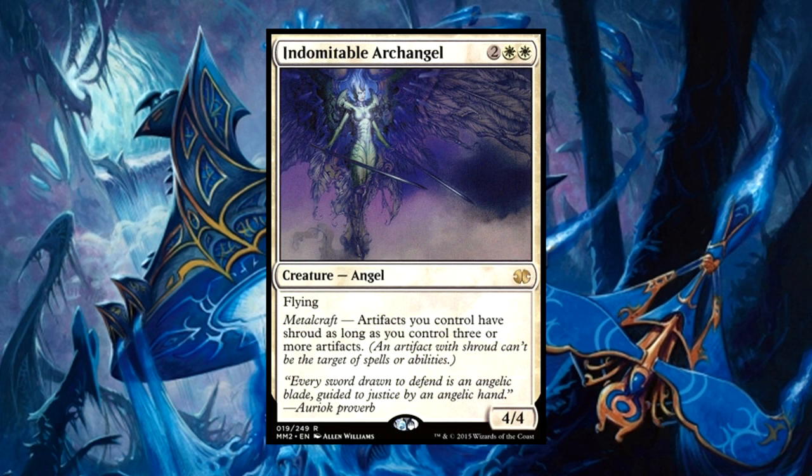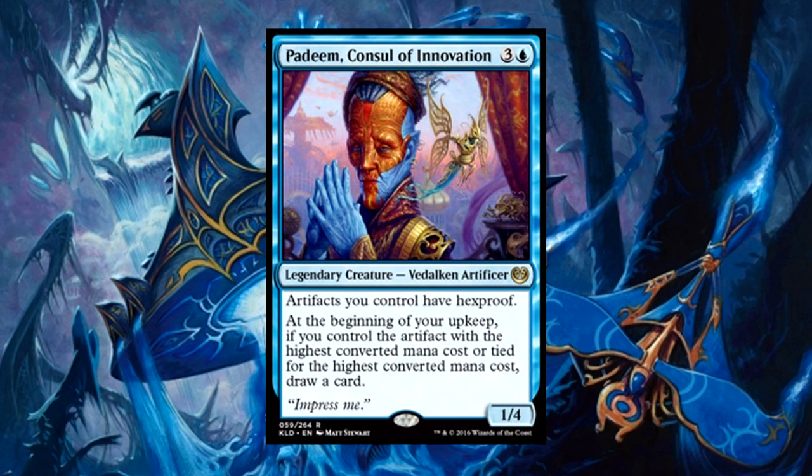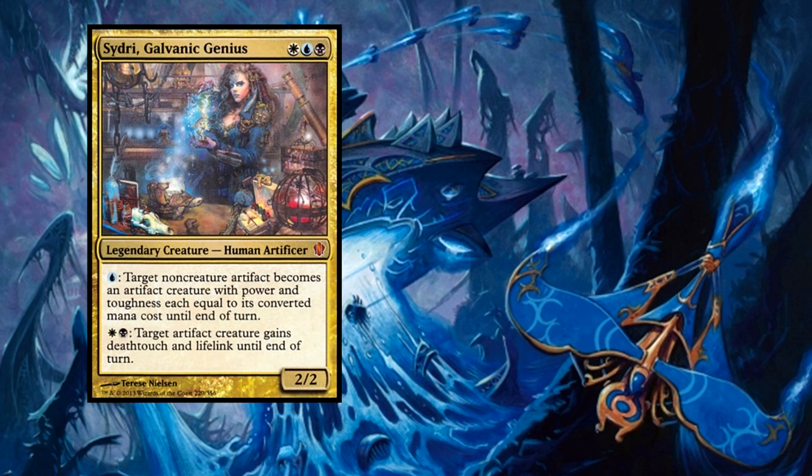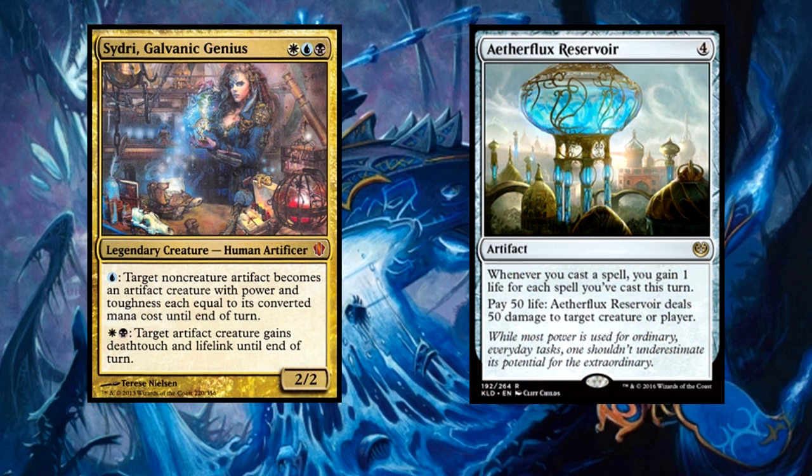Along the same lines we run Padeem, a newcomer to the artifact commander game, who gives them the slightly better Hexproof, and you get draw power if you have the highest mana cost among artifacts. Sydri, Galvanic Genius also pops up with a neat combo using Aetherflux Reservoir. For three mana, you can use Sydri to make our Reservoir into a creature with Lifelink to then blast opponents for 50 damage while gaining back that 50 life that we had to pay to do so. Since you can reuse this ability to your liking, this is one of our win conditions.